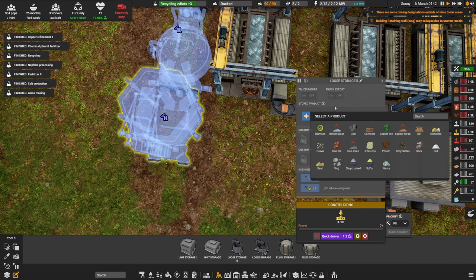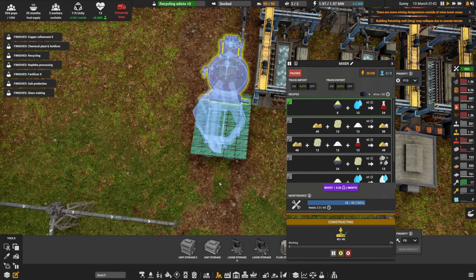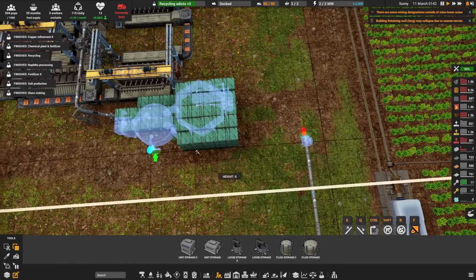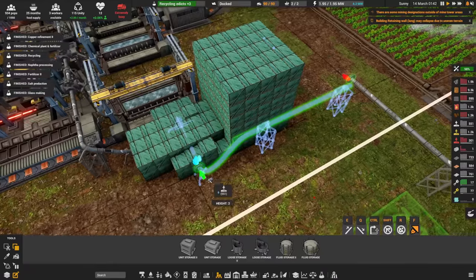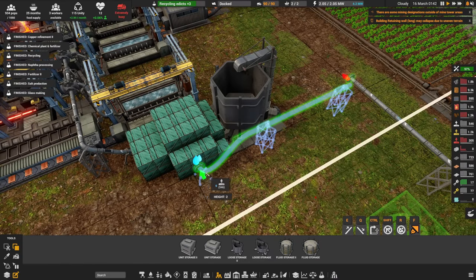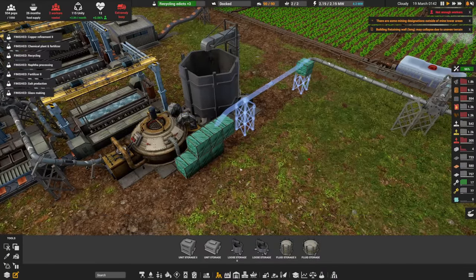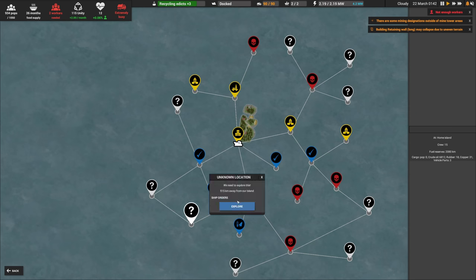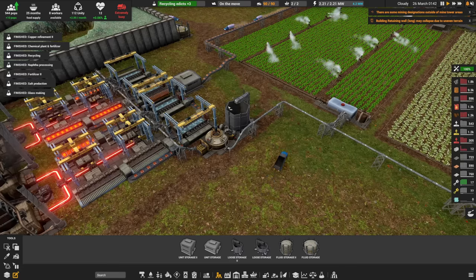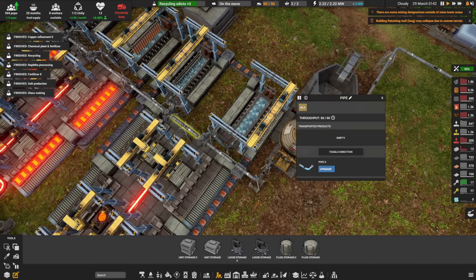The one recipe it's going to do is this: it's going to take some sulfur from our blue storage number two and some water, and output some acid. We still need more workers — I didn't unpause a house earlier. We either wait for people to be born or send the ship off to borrow some people. So we're going to plug water in there, plug sulfur in there.